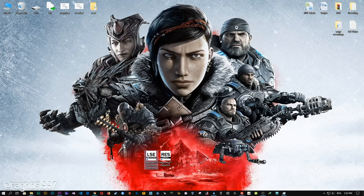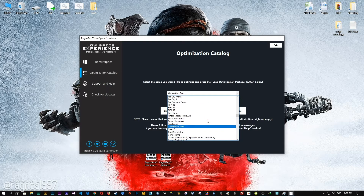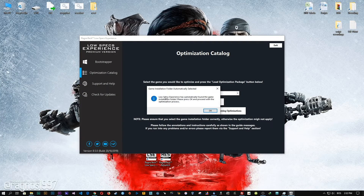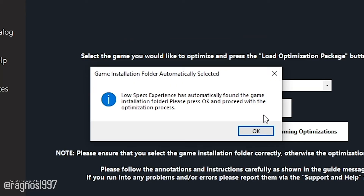Now start it and head over to the optimization catalog section. From this drop-down menu select Gears 5 and then press 'Load the optimization package.' This is a new feature I'm currently developing — the Low Specs Experience will from version 8.5.0, for specific games, select the game destination folder automatically if it can find it. So no more hassle for such games where the game folder is hidden in another solar system, because Microsoft.